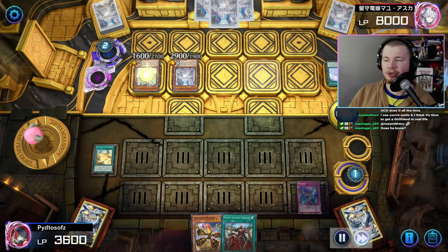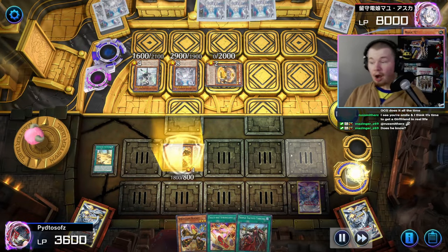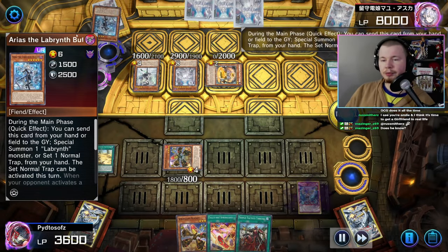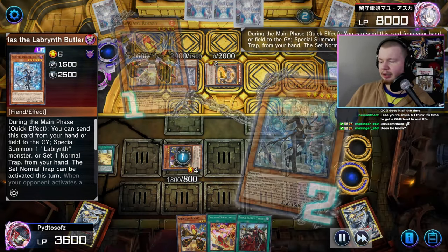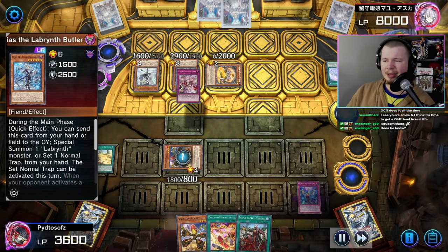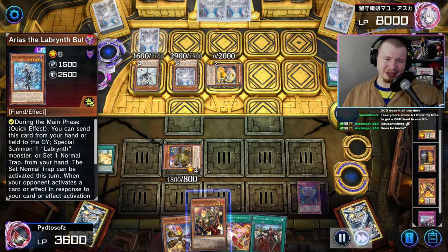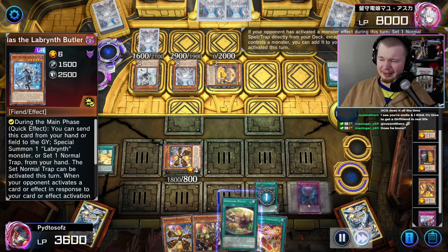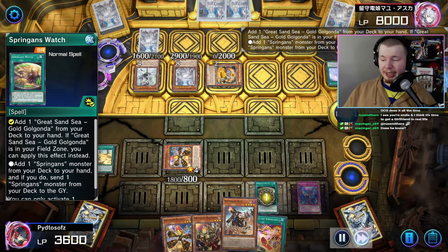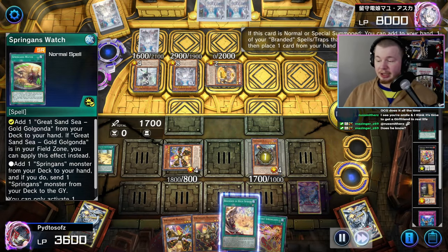They pop the Branded and High Spirits in our hand, search themselves that level six new Labyrinth card. We draw into Tally Ho — Tally Ho is broken. We go for Rocky, they go for their Arenas, set a trap from hand. Maxi into Ariana set a trap is disgusting. Anyway, we go for the Triple Tactics to get ourselves a Springins Watch — since we have the field spell we can search a Kit and dump a Springins.